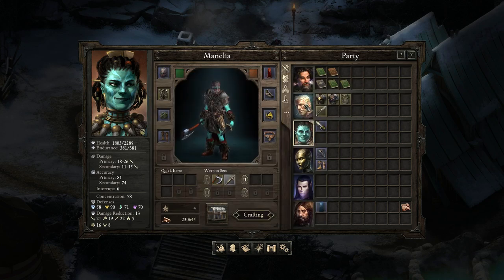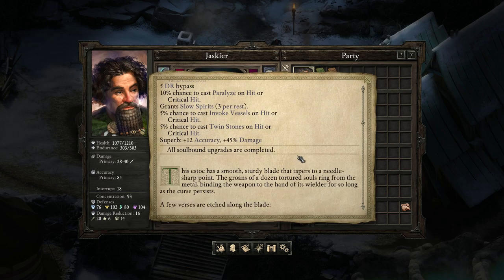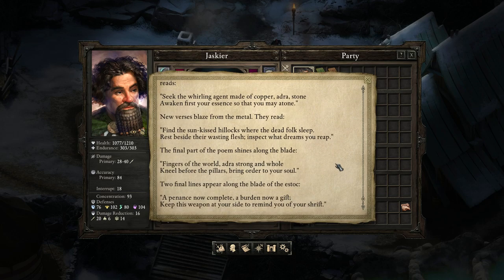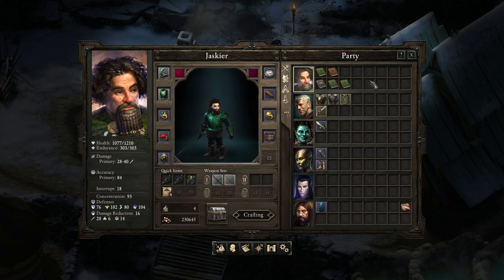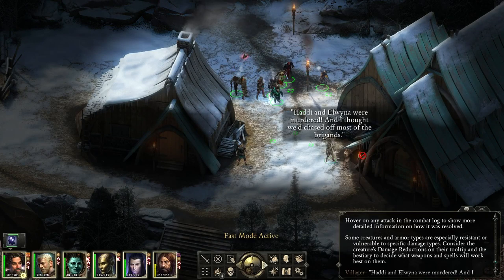Sorry, Maneha, for making you use this. There's a final thing for this blade — after kneeling at the pillars, two final lines appear along the blade of the estoc: 'A penance now complete, a burden now a gift — keep this weapon at your side to remind you of your shrift.' I don't know what shrift means. Anyway, we took a nightmare cursed blade, did the trials, and now it's not a cursed blade — that's neat.